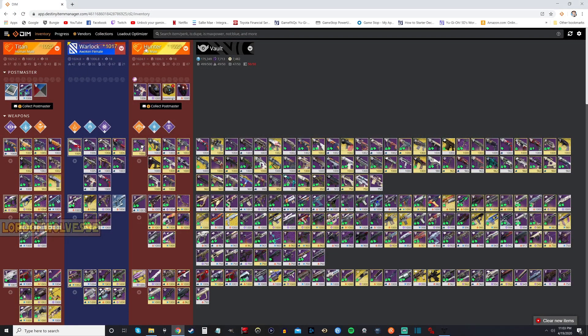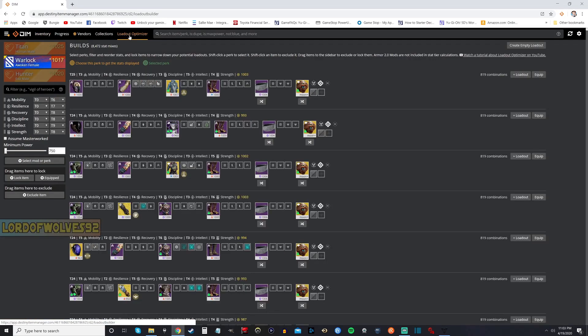So first things first, we're going to go over here to the Loadout Optimizer. I definitely recommend that if you use DIM yourself, you go ahead and check out their official video on YouTube on how to actually use this Loadout Optimizer more efficiently. But this thing is awesome. I'll go over it briefly, but I want to really show you how I use it. If you want to get into the nitty-gritty of what everything does, definitely check out that video — I'll put a link in the description below.